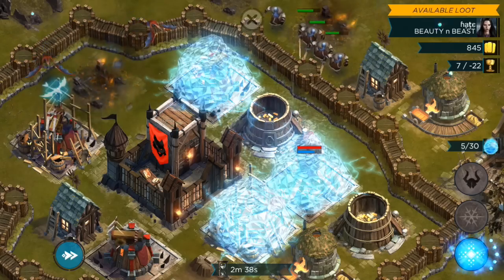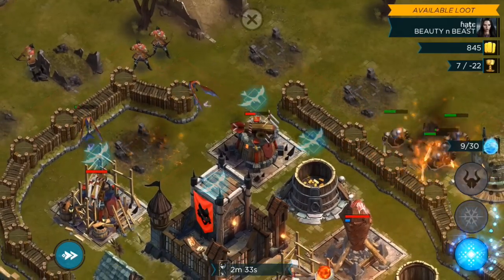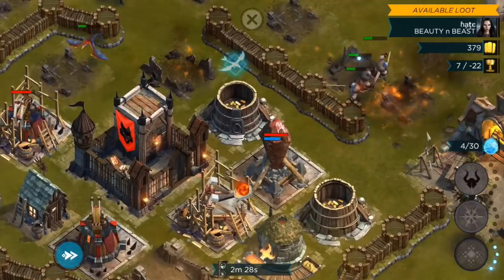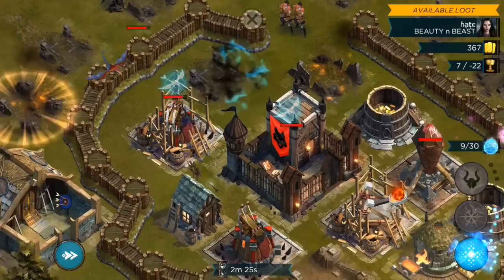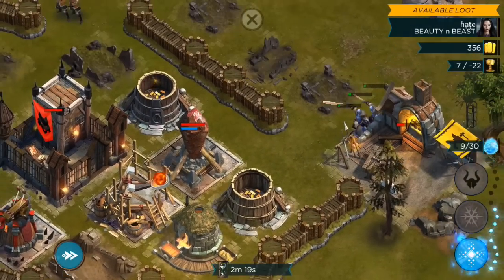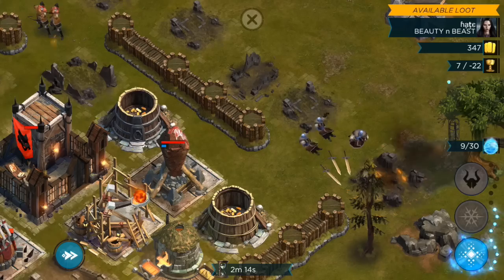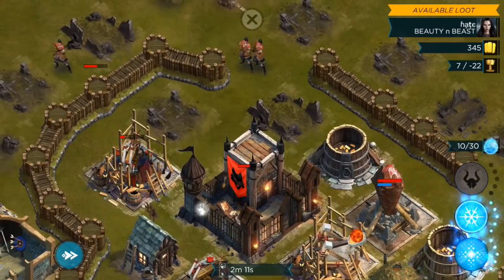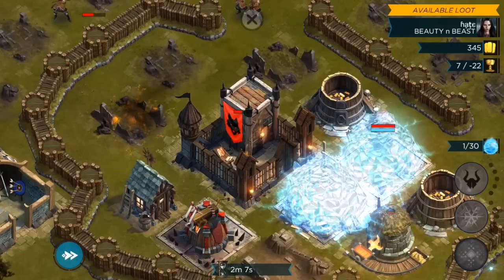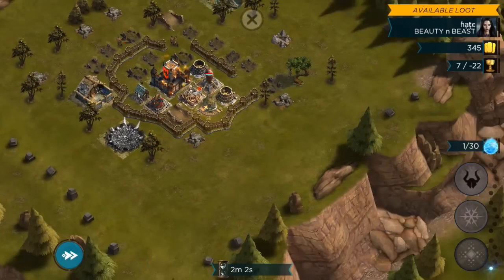If you click around multiple things it drops down a freeze spell — that's what the second power-up does, it freezes all the defenses. This one actually breaks walls, as you saw — I just broke that wall for my guys, which is helpful. I'll break another one. The birds can actually go after the mana structures, which is really cool. But our guys are dying fast — this tower is killing them. Not going well!